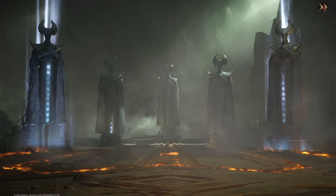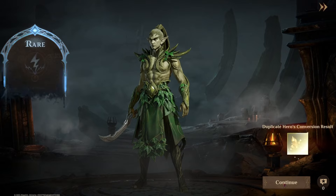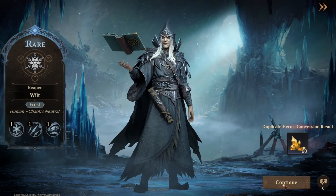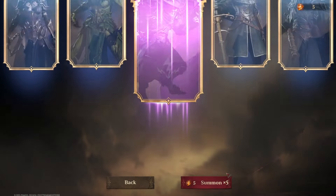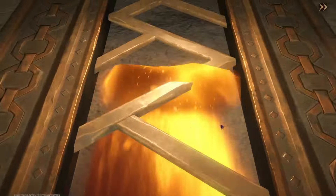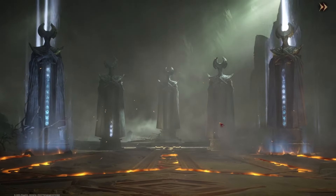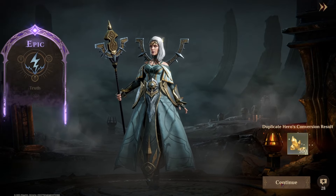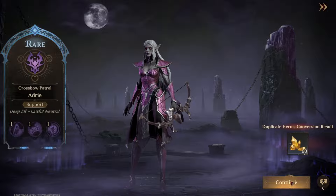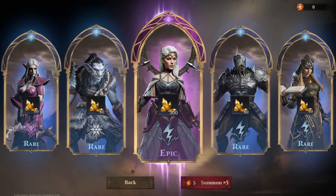Nothing in this one. The last five dice — no legendaries I'm afraid. So the only legendary I picked up this time around is A'cilia. I will be pulling some more dice towards the end of the event, but this is just what I had saved up ready to get a start on the event.